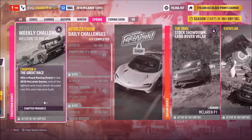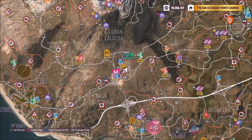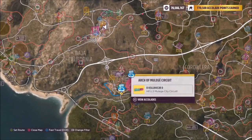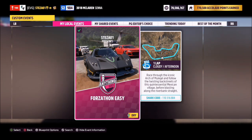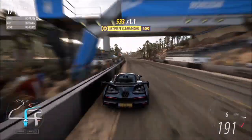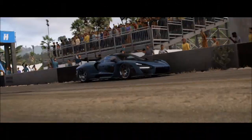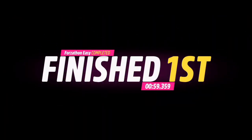Moving on to the final challenge — it wants you to win a road racing event. We're heading over to the Arch Mulees circuit where I have a race created for you. It's called ForzaThon Easy, share code is 110316804. It's one lap of the Arch Mulees circuit with no AI drivers, and if you go quick enough you'll smash it in under a minute.